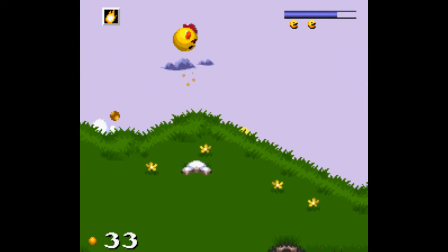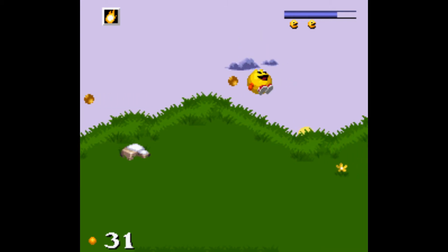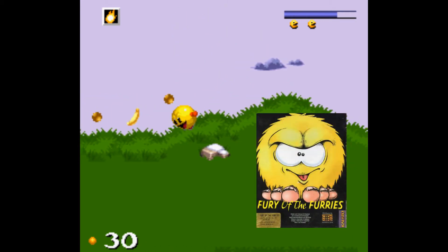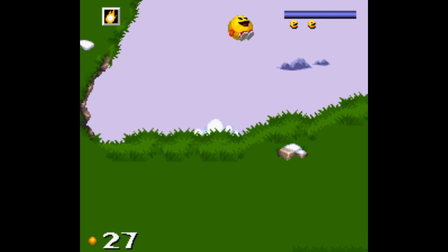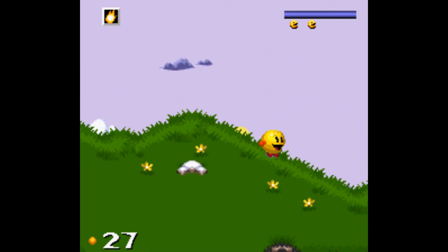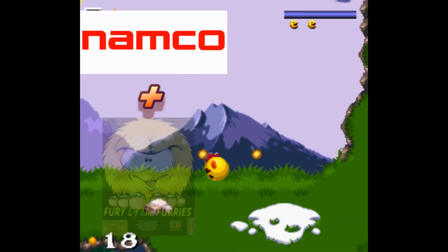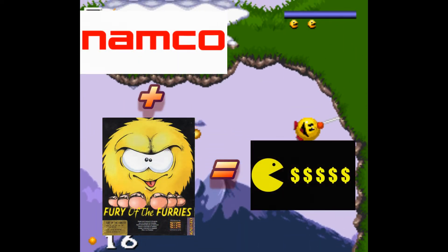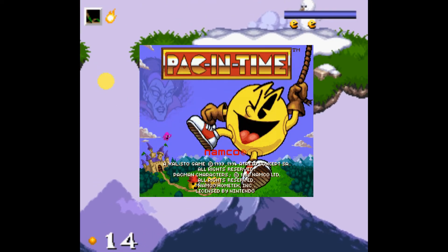Pac-In-Time is a platforming title that was created by French gaming developer Callisto in 1993. However, the title was originally called Fury of the Furries, and instead featured a little furball creature who was on an adventure to return his home planet back to normal after being invaded. In 1994, Namco got their hands on the game, and after some tweaking, the little furball became Pac-Man, and Pac-In-Time was born. It wasn't until early 1995 that it was re-released on the SNES.